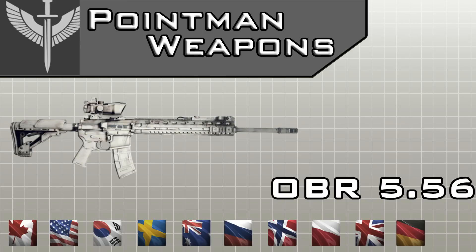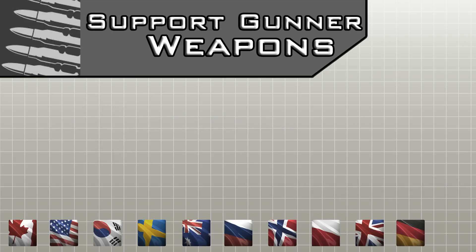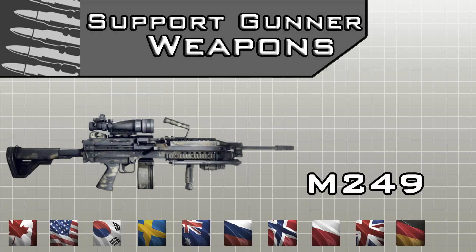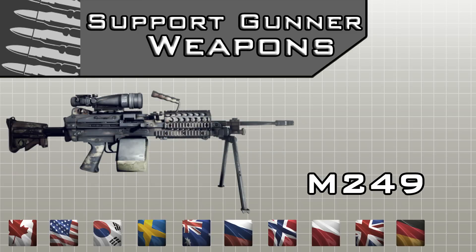the Canadian JTF-2 forces, and the US SFOD Demolition Squad. Moving on to the next class — the Heavy Gunner weapons. The M249 is actually very popular because it's used by 5 specific special forces worldwide: the Swedish SOG, the US OGA, the Canadian special forces, the Korean, and the Polish GROM and the Russian Spetsnaz Alpha group.